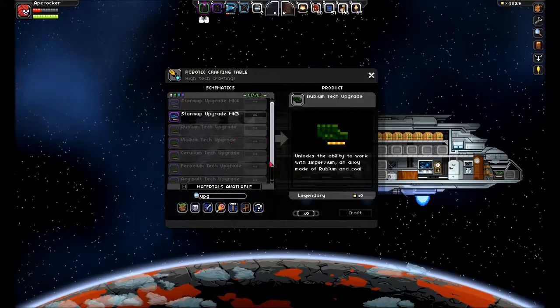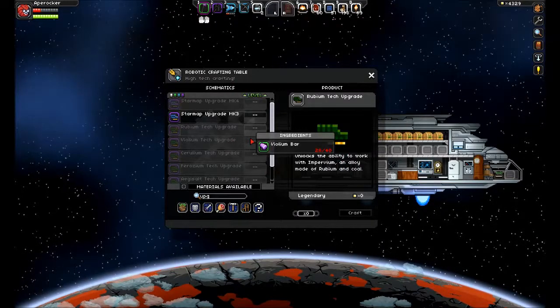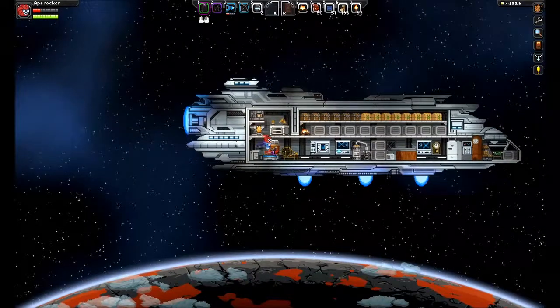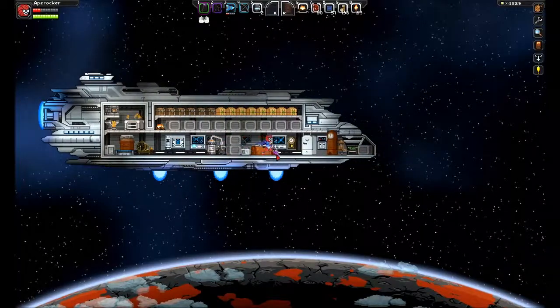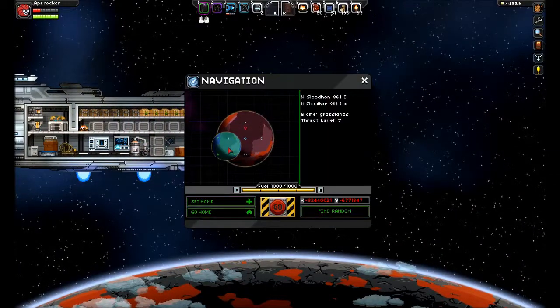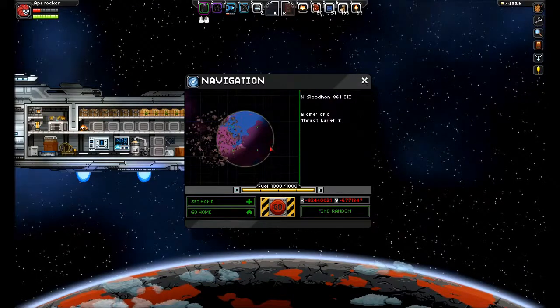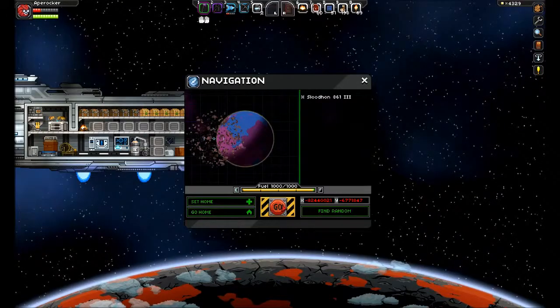Rubium tech upgrade — impervium, which is rubium and coal. Now we have to start hanging out on level nine planets to get this rubium stuff. It's level seven group, we're gonna leave it. That's level seven, that's level seven. Let's go out — that's an eight, that's a nine. We're gonna go there.